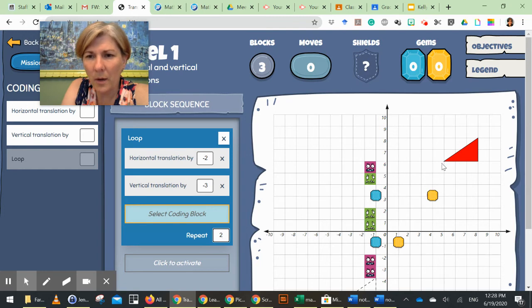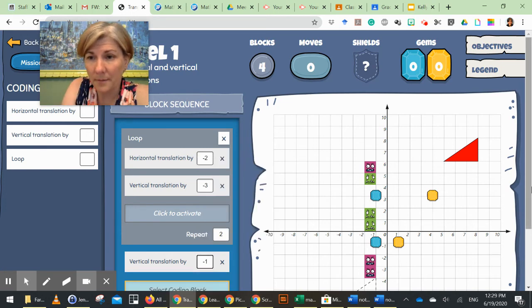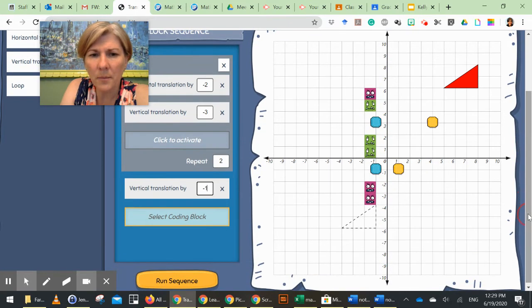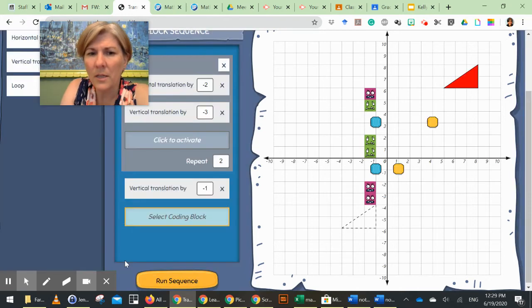If I repeat that twice, the triangle would move over two and then down three, picking up the first gem, then move over two and down three again. But I can see I won't quite pick up the second gem, so outside of the loop I'm going to add another vertical move - it has to land on the gem, it can't just pass through it. I'll move it down one more so it will land on it. Let me run the sequence to check - that works so far, but I still haven't reached the exit.